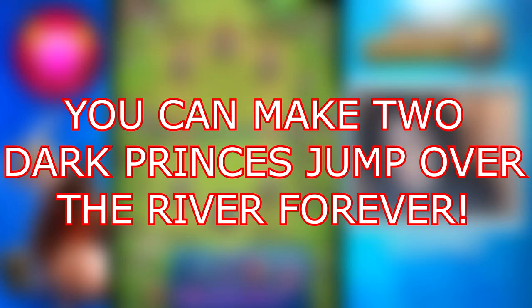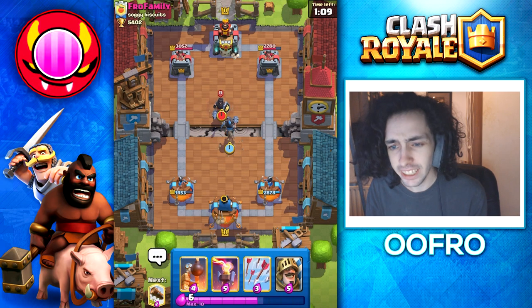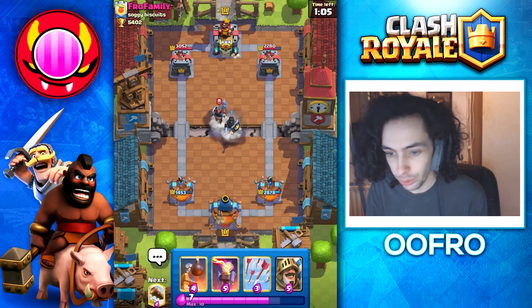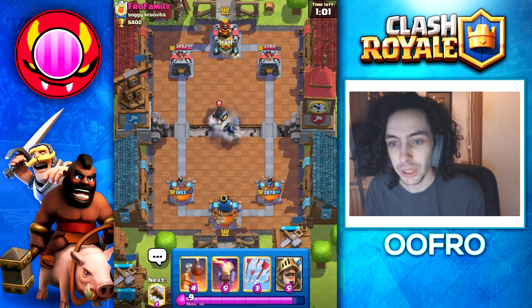The next myth: you can make two dark princes jump over the river forever. We go into a game, both drop a dark prince, and you can see they just jump back and forward forever. If I do not play a single card they would do this for the rest of time. This myth is confirmed.